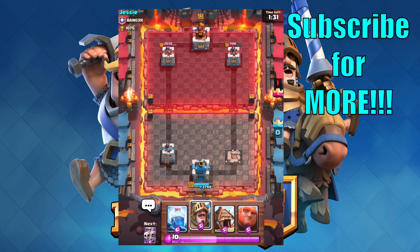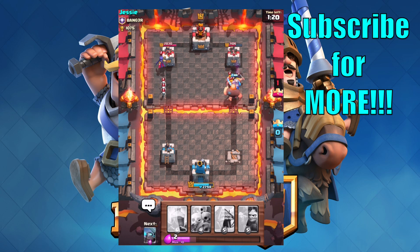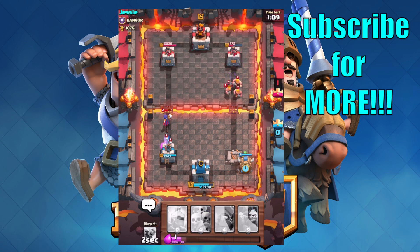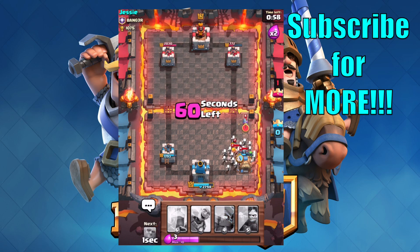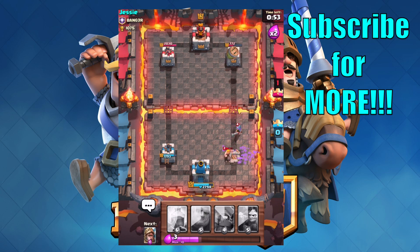Okay, now we have both — I'm going to try deploying both of them. He has a witch over there. Of course they have barbarians now. Let's get a goblin hut there. I've been playing well all day today and now Jesse is just trying to ruin it for me. Good game — he didn't even win yet. Let's get the skeleton army and see if we can hold him up for my goblin barrel. This is like the worst I've ever done.